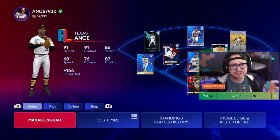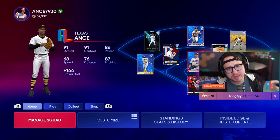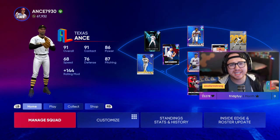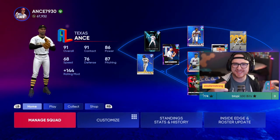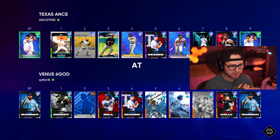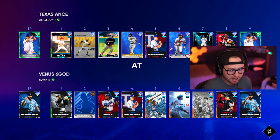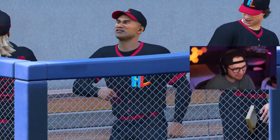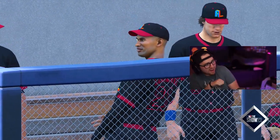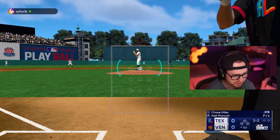Alright, let's take Roberto Clemente into ranked seasons and see how we fare. Remember last video our ranked seasons did not go great, so we've got a lot to make up. The opponent has Alec Manoa — not ideal — and a cap, which is tough. But okay, decent team. First at-bat and Roberto comes through right away. Let's go! GG having Harambe in center — no shot!